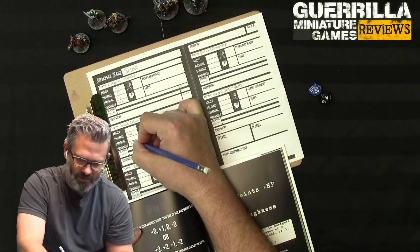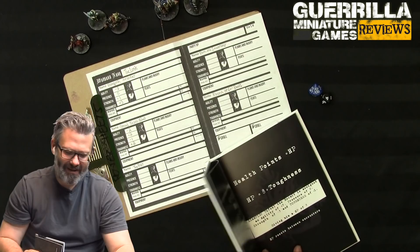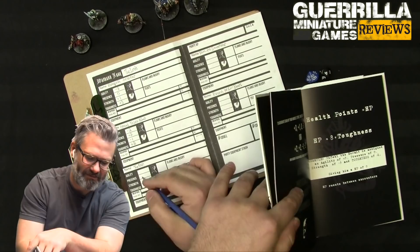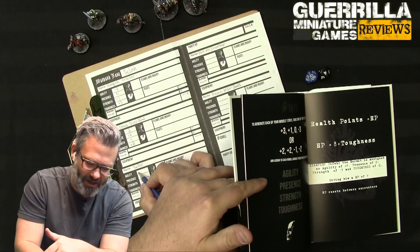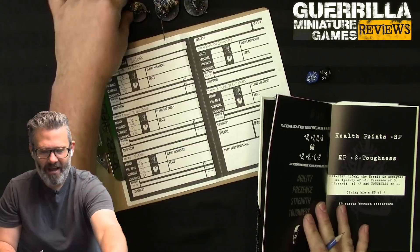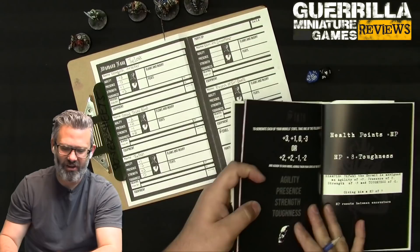For the Fast, my barbarian - he's all about hitting - I'll go plus three Strength, plus one Agility, zero Toughness, and minus three Presence because he can't speak. His tongue was cut out. The same stat pool but applied differently really changes how each character plays. He's not lacking in toughness - he's a big beefy dude - but he's not wearing armor, and his Presence is the dump stat.